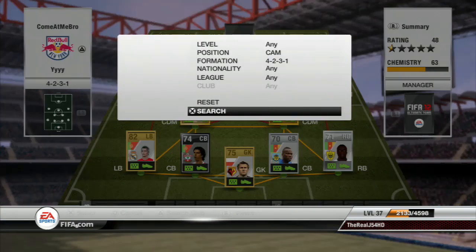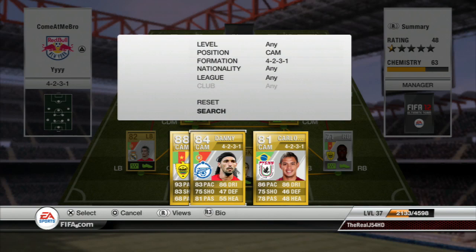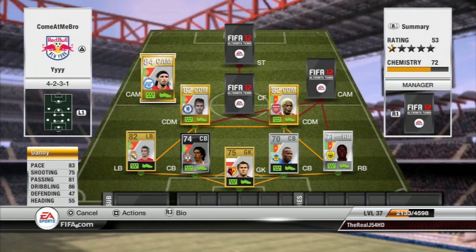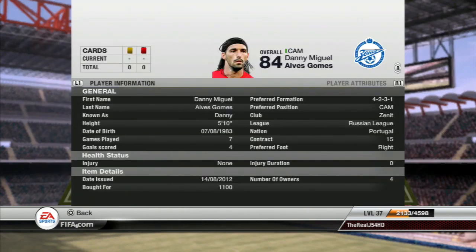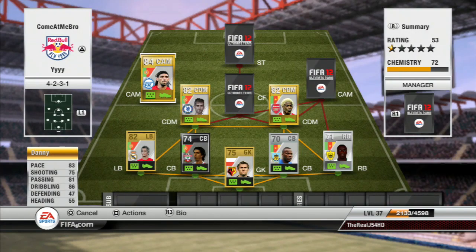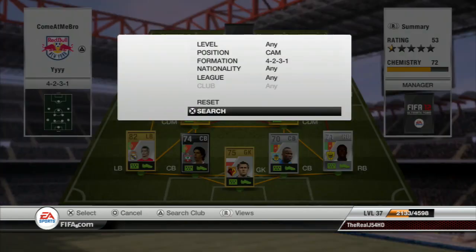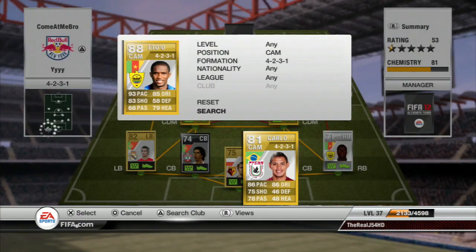The first center mid is Danny — he's going to be on the left-hand side and he has five-star skills. I couldn't get the inform Danny because I didn't have enough coins, so I went with the normal version. He only cost 1100 coins, which is very cheap for a player of this calibre. He's got 83 pace, 75 shooting, 81 passing, and 86 dribbling — really good stats for an 84-rated card.